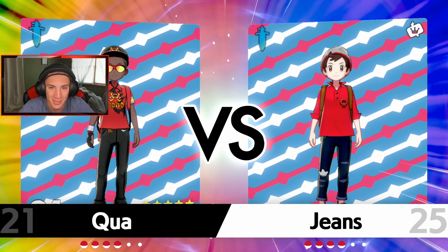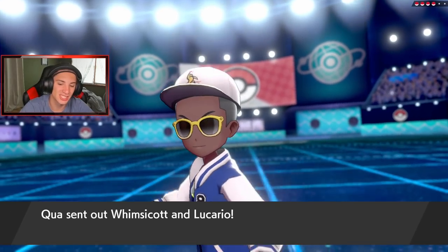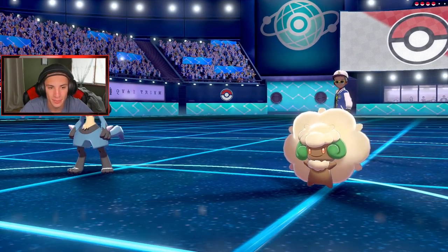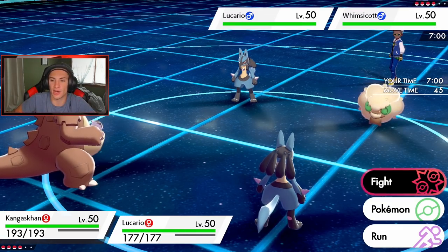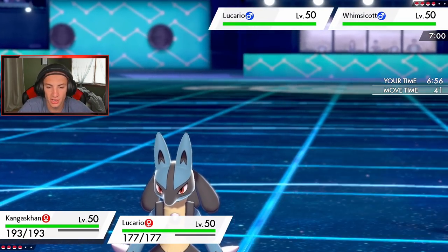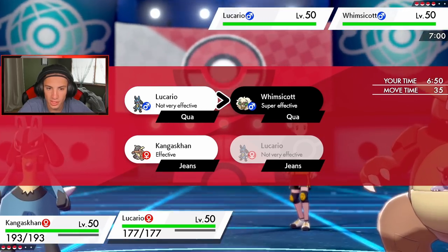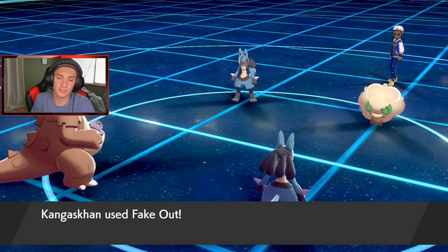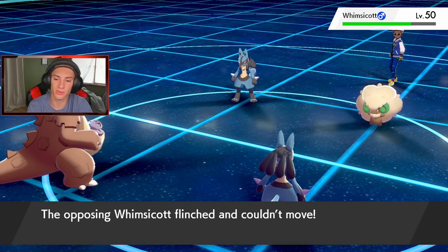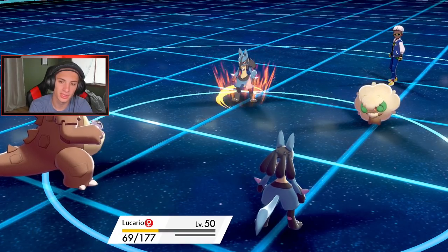That last battle was so close — thought we had it in the bag, but Togedemaru pulled out Dazzling Gleam, double kill, Air Slash, super-effective flinch, game over. His lead is Whimsicott and Lucario — so we're seeing a Lucario mirror matchup. I'm going to Fake Out the Whimsicott, then go for Vacuum Wave on Lucario. He's definitely in Focus Sash. I definitely go for the Fake Out to stop Whimsicott from going all speedy. He might Dynamax his own Pokemon and try to go for Beat Up.